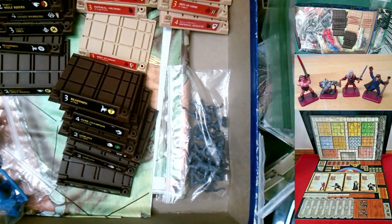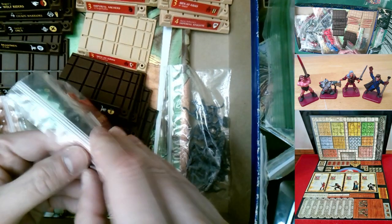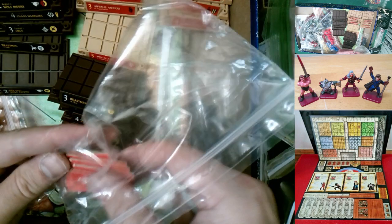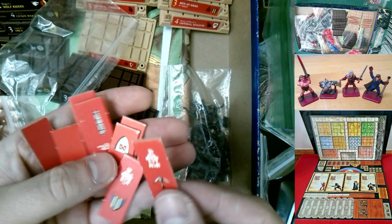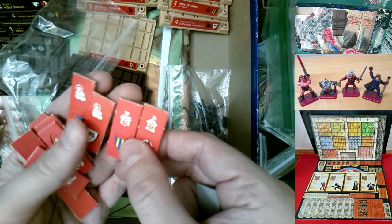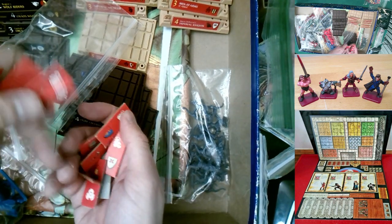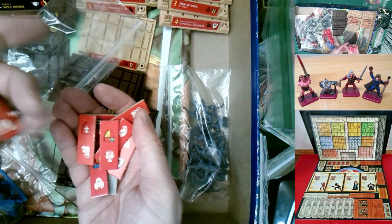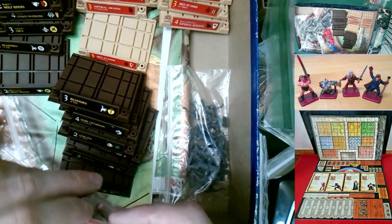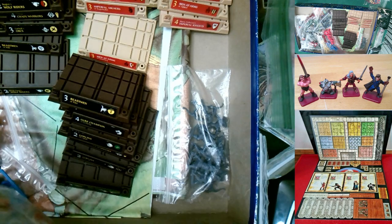The unit tiles: there's actually one missing, so the useless gray blank tile will stand in for it. These are the unit tiles for the Imperial side — the gray ones I showed earlier are for the Chaos side. There should be 10, and with the one missing I've got nine usable plus the blank stand-in. On the other side they're just red — plain cardboard tiles.